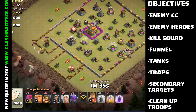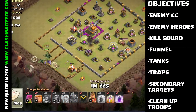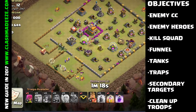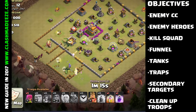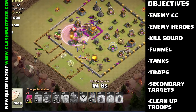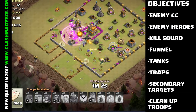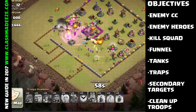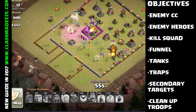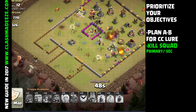While we're in the planning stages of the attack, we are going to set up all of our objectives. One of the first objectives is to pull and kill the enemy clan castle troops. You need to have objectives for the enemy heroes — how you're going to take care of them. How you're gonna use your kill squad, what funneling is, what tank troops are. You want to try to take care of all the traps if you can in a ground attack. Secondary targets would be air defenses in an air raid, and then your cleanup troops — how we're going to three-star the base.